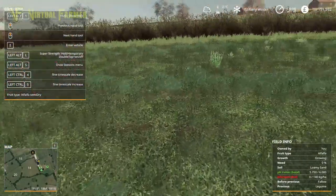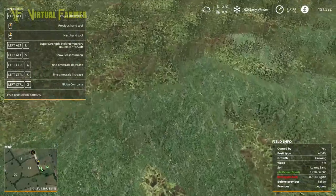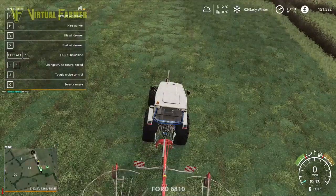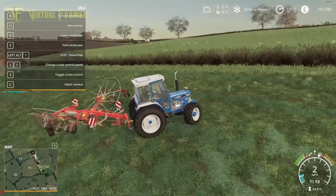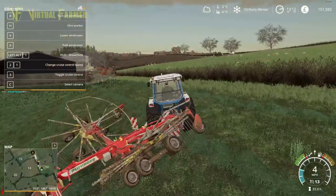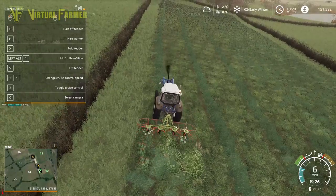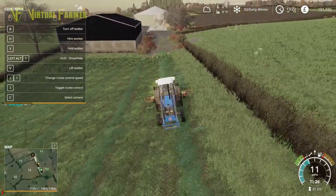As I'm going across this field I suddenly noticed different colors of alfalfa — I now know why. This is alfalfa semi-dry, and this is alfalfa hay. We need to ted this again. Let's lift this up and turn it off. We'll give this a second ted to get the rest of it dry. We know we can't ted it with this tractor, so we'll have to get the 7840 doing it again. Is this all turning to dry? Yes it is — perfect.